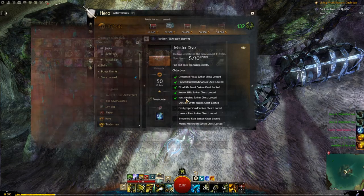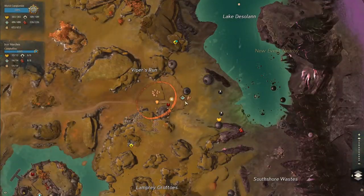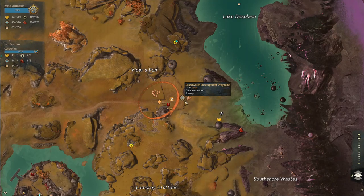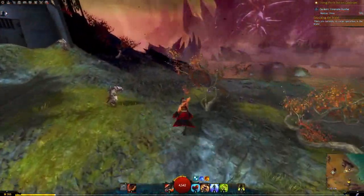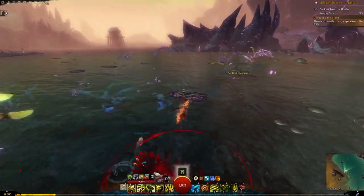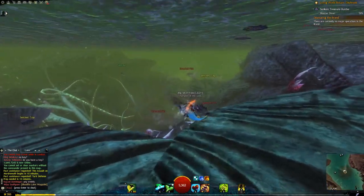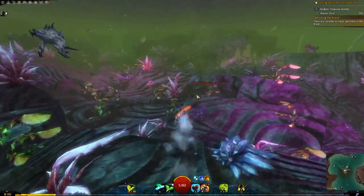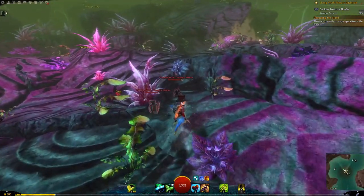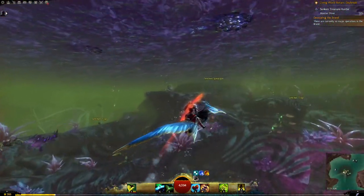We're going to Iron Marches now. Here in the Iron Marches you want to use the Brandwatch Encampment waypoint and go diagonally up to the lake. I already have the chest so I can't open it, but here are the three crabs guarding it — you can always look for those crabs and that's how you can usually find it.